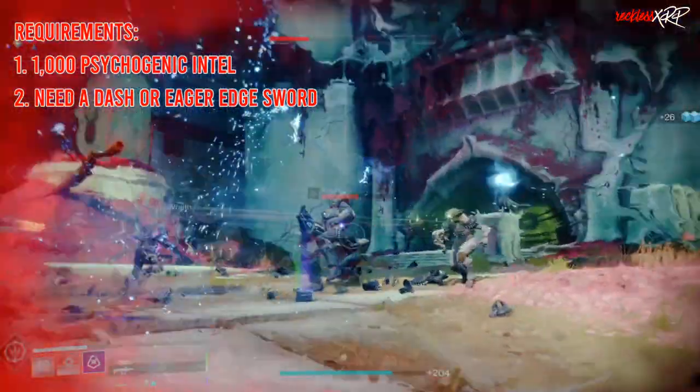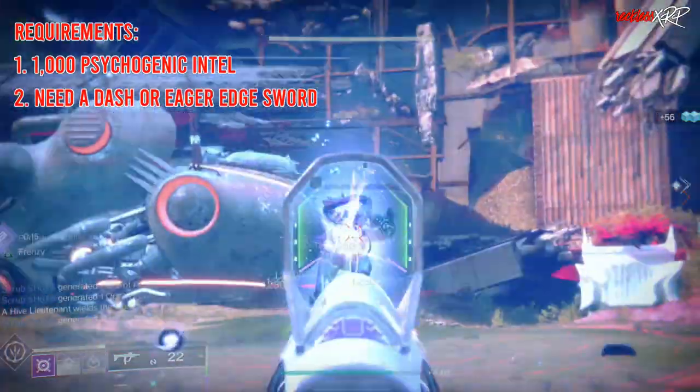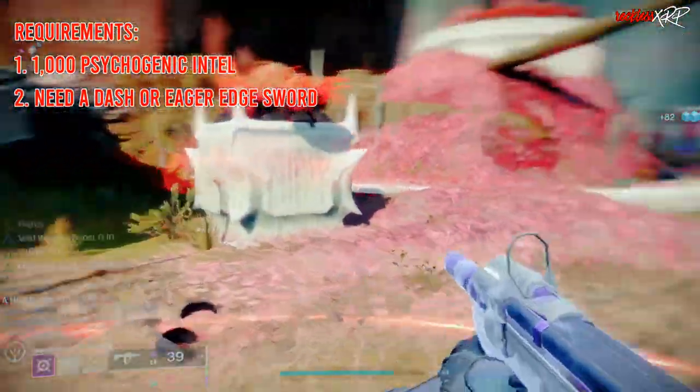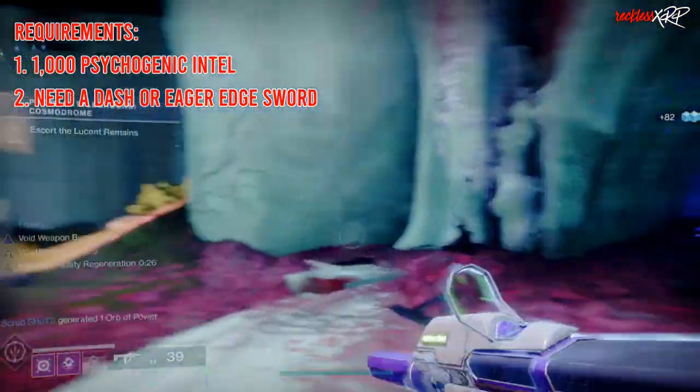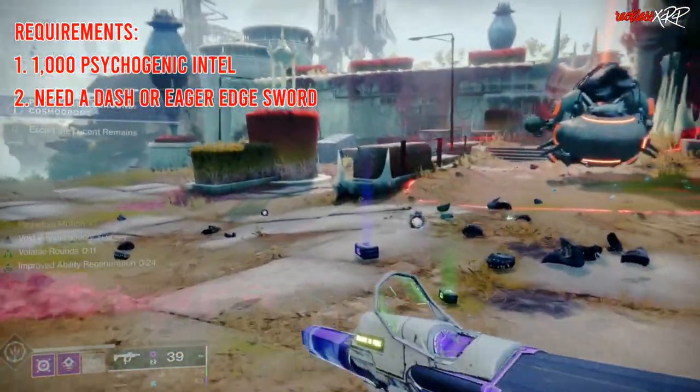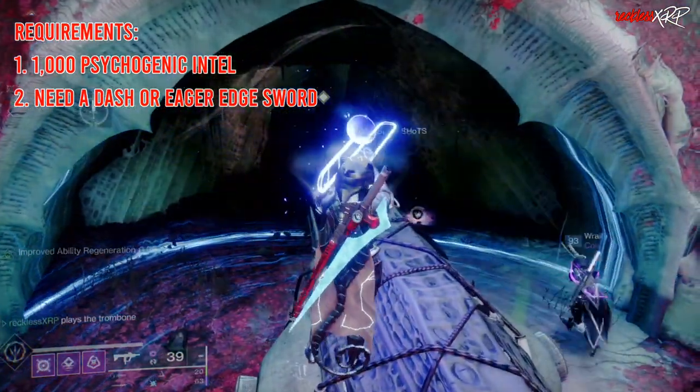Next, you need to be fast — having a character with a fast dash and a sword with Eager Edge or Warlord's Zero will definitely work. Hunters with Stompees alone will not make the cut. I know, I tried and I failed. So you need to have a sword even when using Stompees.